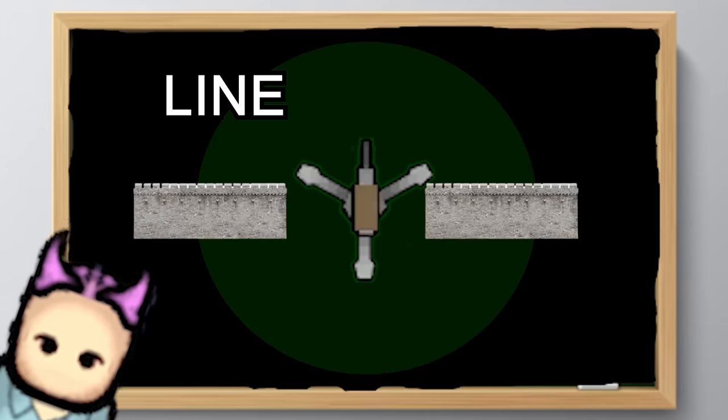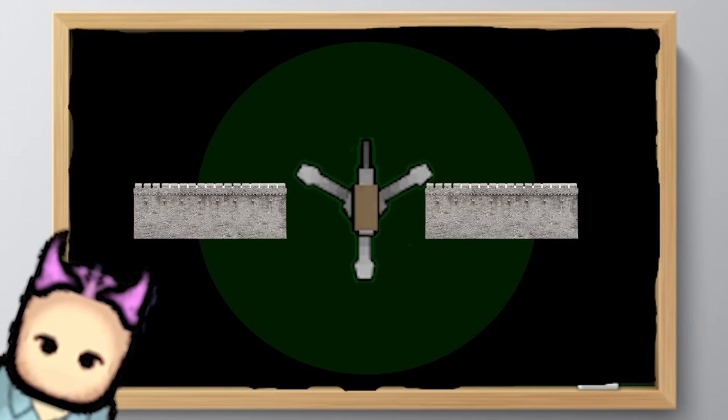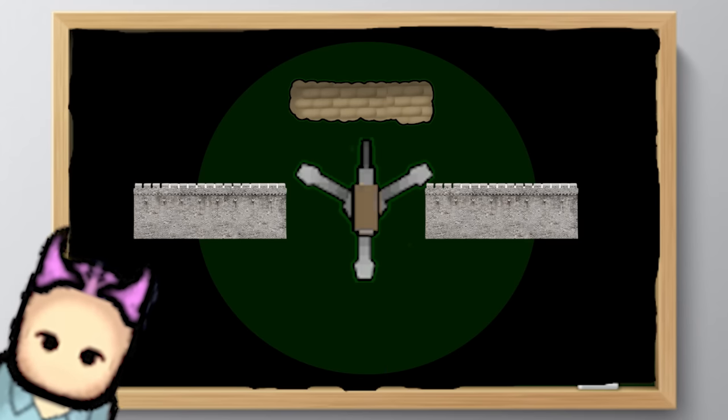Then set up the line: turret, wall, block, turret, wall, block. Put a wall block between each turret because when turrets inevitably get destroyed and blow up, they won't set off a chain reaction and take out all your turrets. Also, put some sandbags in front of the turrets — makes it harder for enemies to shoot at them.